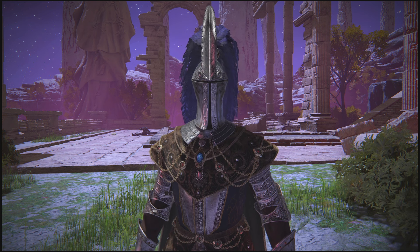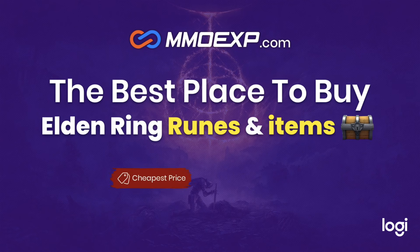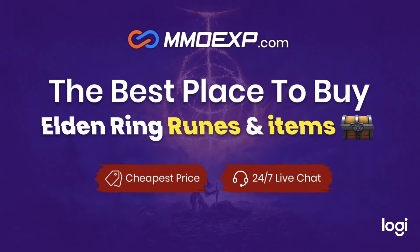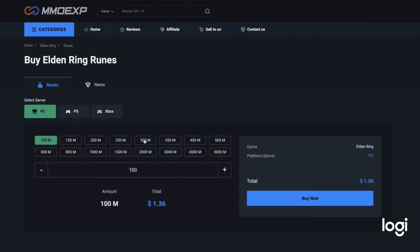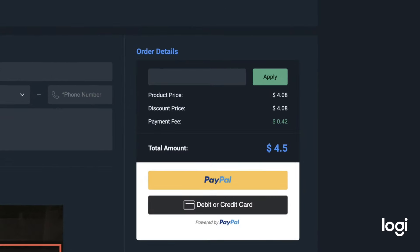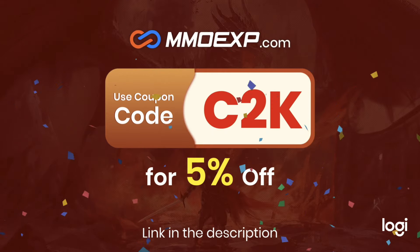For my people who just want to skip the rune glitch and get runes instantly like with a snap of a finger, here's a message from today's video sponsor. Today's video is sponsored by MMO XP, the best place to buy affordable runes and items on Elden Ring. This site gives you an abundance of items to choose from on all three platforms — PC, PlayStation, and Xbox. When you're checking out, make sure you're using code C2K for a five percent discount. To get to MMO XP instantly, just check the link in the description down below.